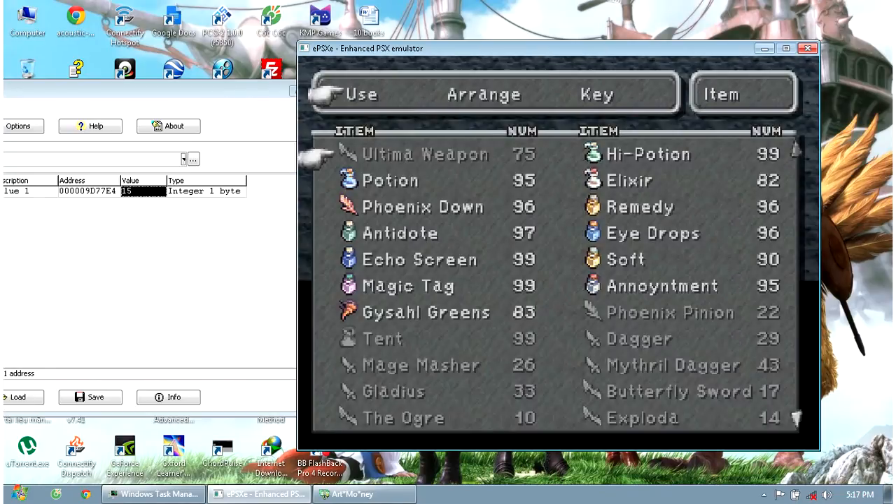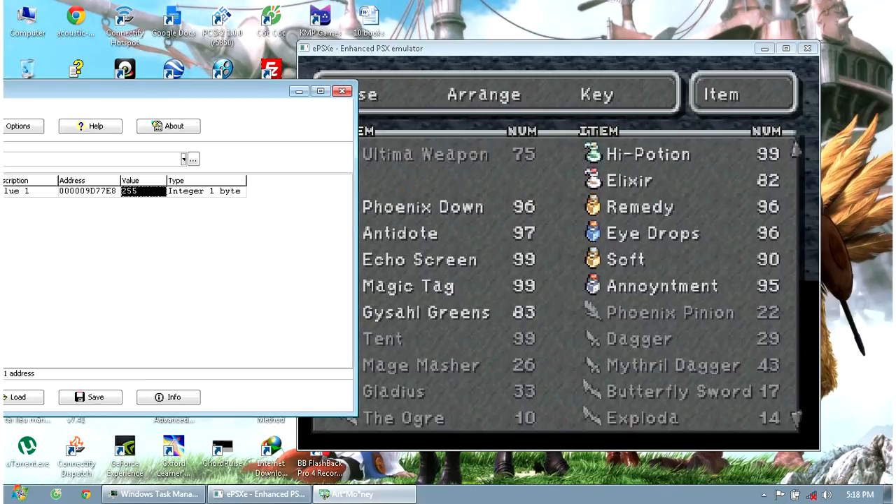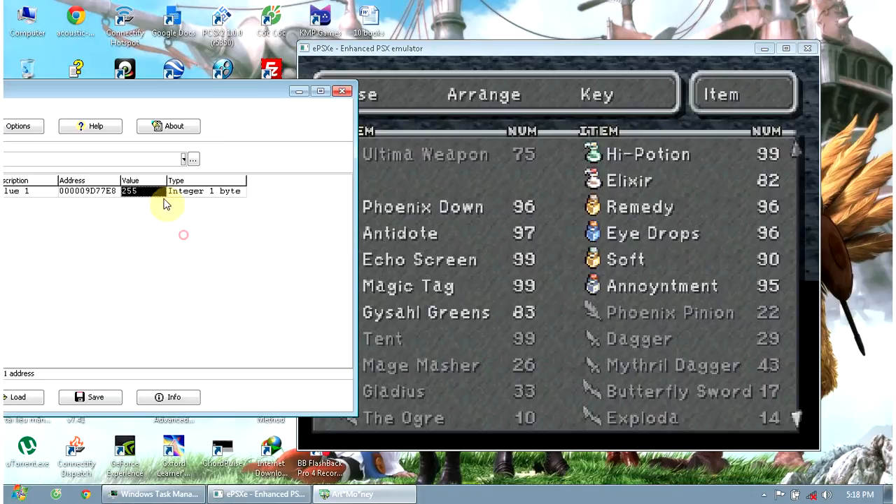Now we have two kinds of Ultima Weapon — it's ridiculous, but you can equip it or you can sell it. The previous item is lost, but in return you have the Ultima Weapon. Note that Integer 1 means the addresses can run from 0 to 255, so you cannot put 256 — 255 is the maximum. In this game we don't even have 200 or 65 items, so keep that in mind.